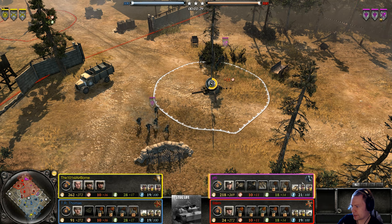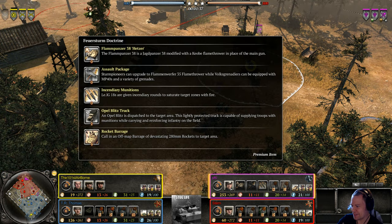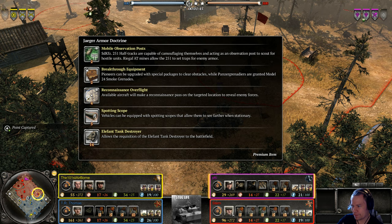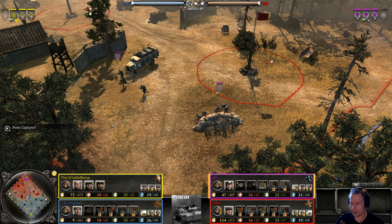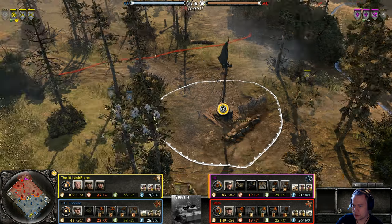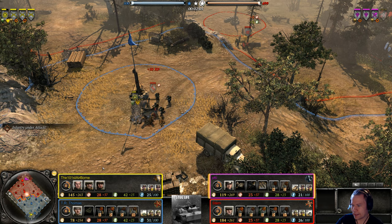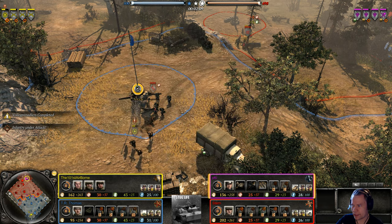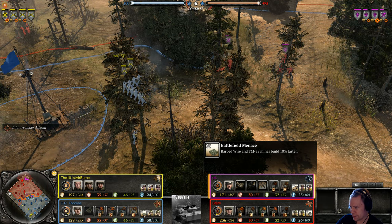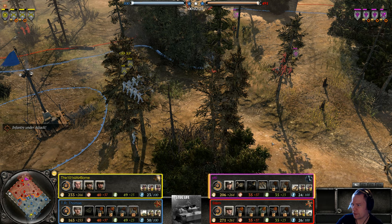Nothing too interesting regarding the build order, but in terms of commander choices: PFC is going for Feuersturm, and Stan — Jaeger Armor Doctrine. Yes, makes perfect sense to get the Elephant around to help out since these lanes are quite long. Thomas has gone for Conscript Support Tactics with lots of repair opportunities for his tanks. Bulletins include faster mine and barbed wire laying, a more accurate Maxim, and the Walking Stuka barrage recharging five percent faster.